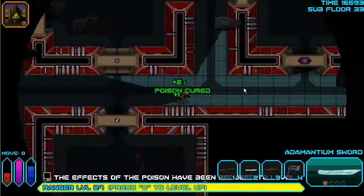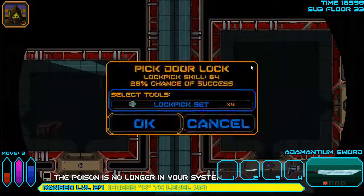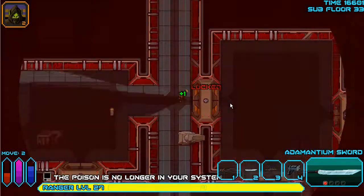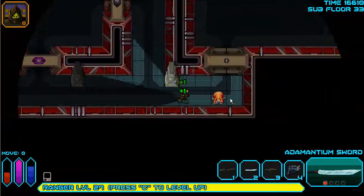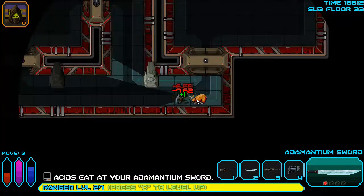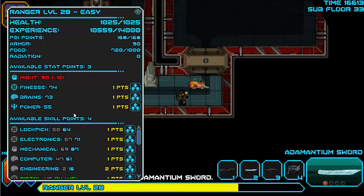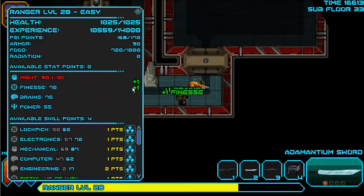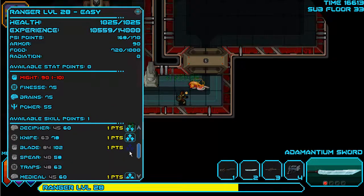There's a cleanser trap on this floor - what am I running around for? That's a blind trap, I don't want to get involved. Leveling up - why not. Finesse brains. No real reason to invest in psi power. Can never get enough foraging. Could do cooking, and I'm using melee and blade.